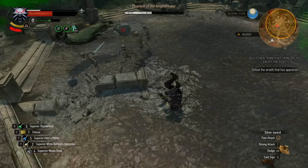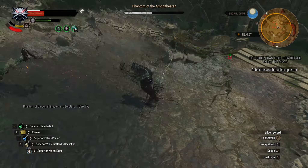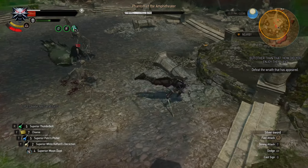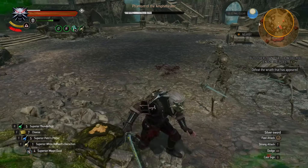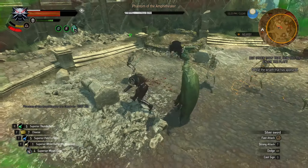The only good news here is that the Phantom will spawn skeletons only once during the fight. Each of them deals more damage than the boss herself, so before they appear you only have to use fast attacks, dodge and Igni. Once she spawns the skeletons you should avoid getting surrounded by them.